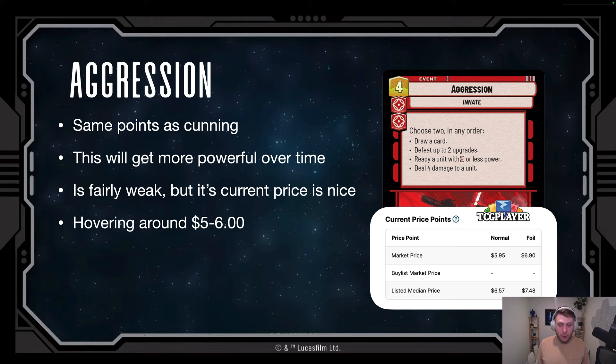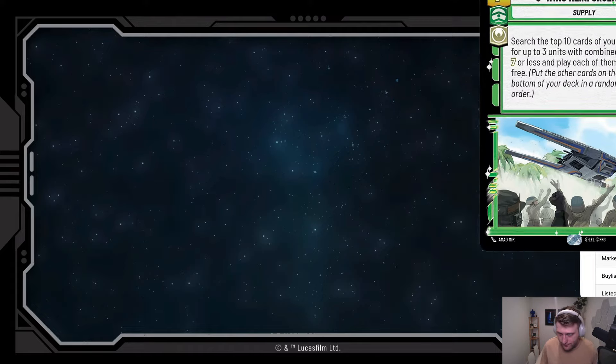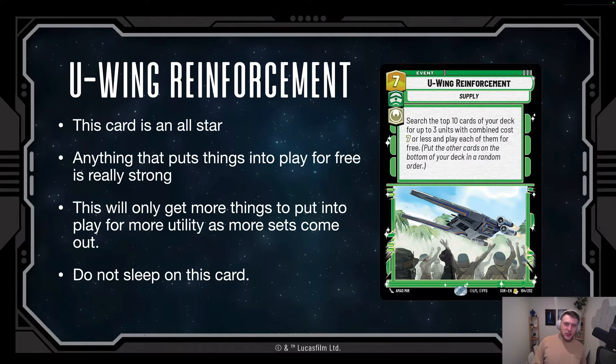I could see this card going up when Set Two starts spoiling — what happens when spoilers come out is we see a card that synergizes and the price triples instantly, even before the set is out. When you see these legendaries at $4-5, the game is so small right now that every legendary is going to see some play. This card will definitely see some play, and it's a fun card too, so picking up a playset for $5 just makes a lot of sense. I have two copies and I'm going to pick up my third.